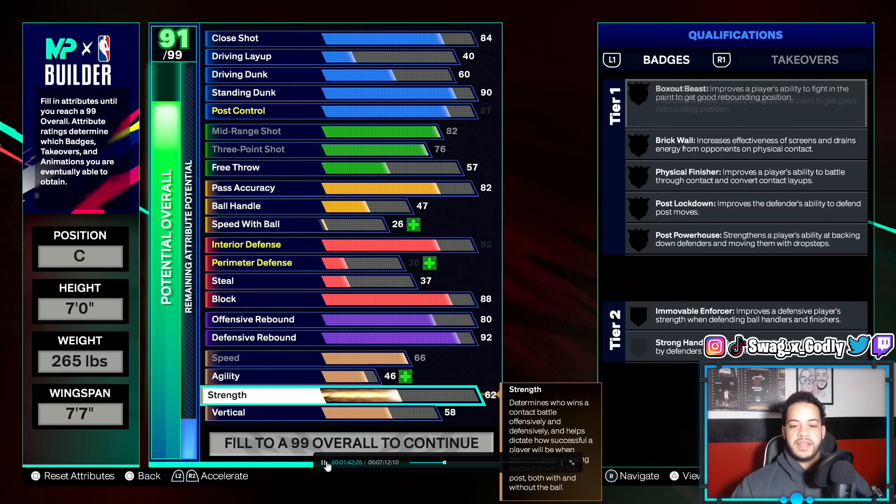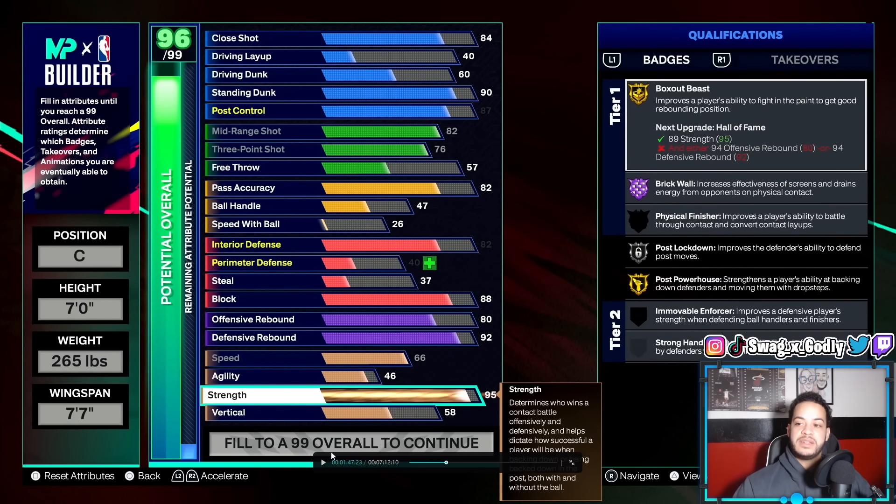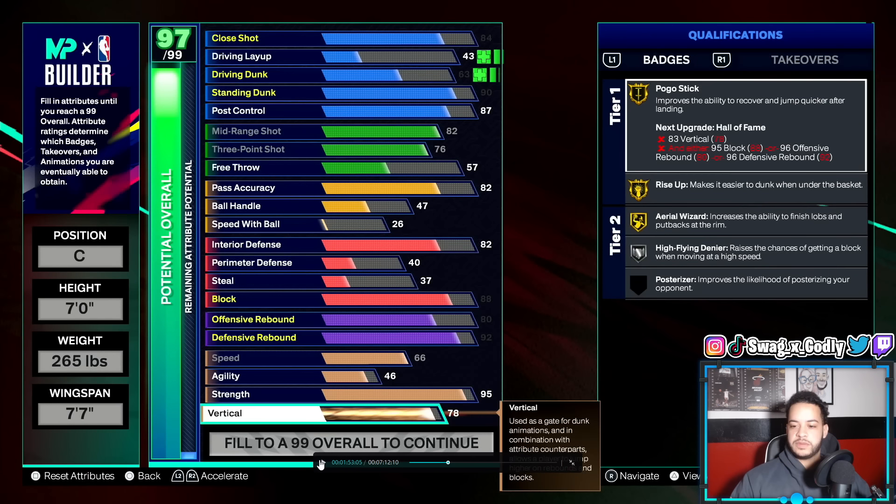So obviously you want high interior and high block to be able to defend that. We go max speed that we can. For strength you can go 91, which gives you gold box out and gold brick wall, or we're going to go with 95 — not only does that give you hall of fame brick wall which helps a lot with setting better screens, but it's also going to help offensively with your post work, backing people down, getting those big bumps, post fading with the 82 mid-range, or drop stepping and going up with the 90 standing dunk or post hook with the 84.